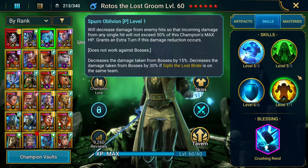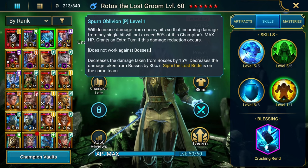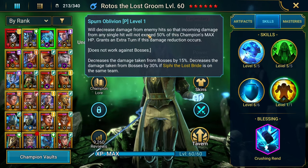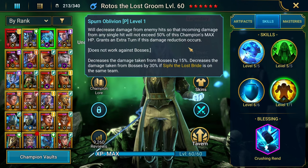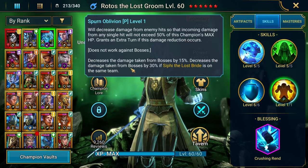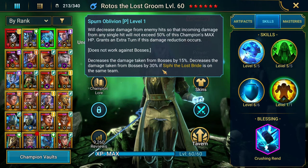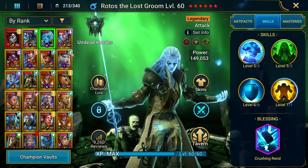When going up against a Leo, for example, I don't run into too many Leos with Reaction gear, so it's a case-by-case basis. His passive, Spurn Oblivion — with this I was able to clear Ice Golem solo, because obviously if you get hit, he doesn't die in one hit and he gets an extra turn. It decreases damage from enemy hits — any single hit doesn't exceed 50% of the champion's max HP, and grants an extra turn if the damage reduction occurs. It doesn't work against bosses, but it decreases boss damage by 15%, or 30% if Sippy's on the same team.